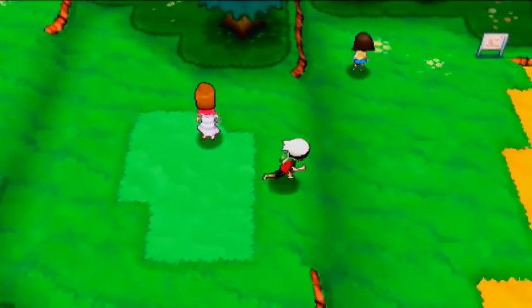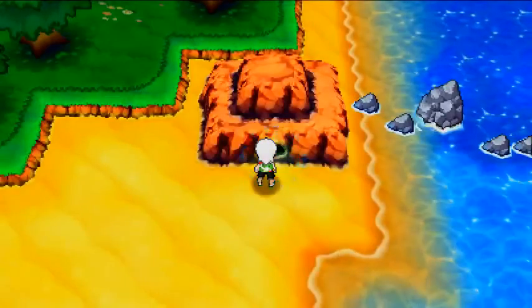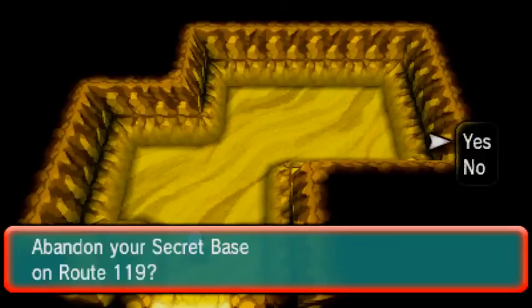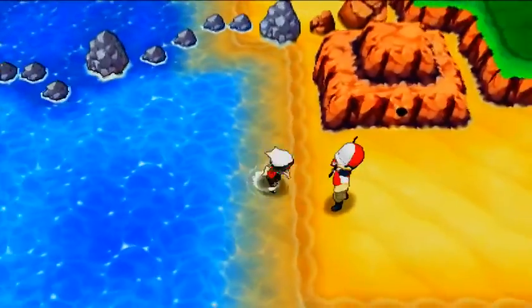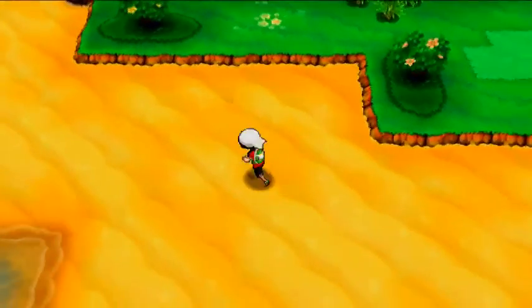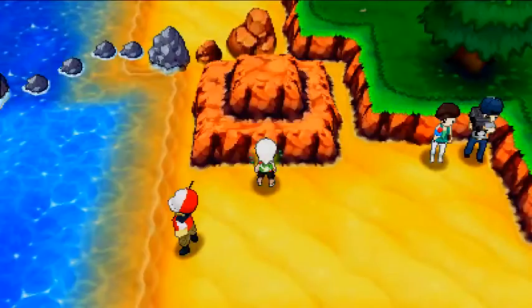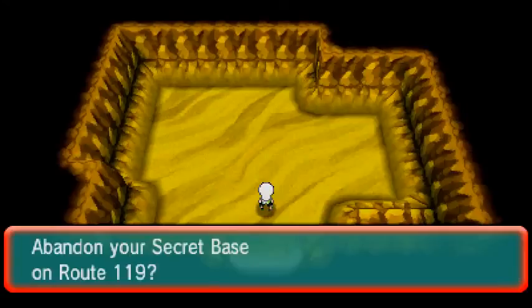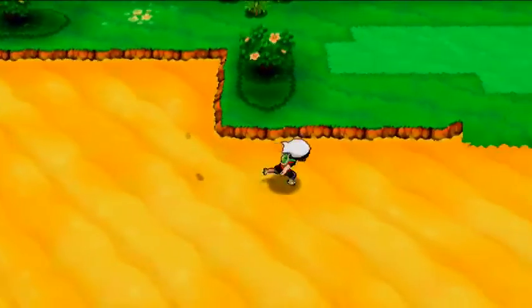On Route 118 there are five secret base locations. The first one is right here — use Secret Power and you discover a small cave. It's a small cave but it works out very well. Here is the second secret base location — use Secret Power to get access to it. It's nice and small but okay for those that like one steady spot. That's our second secret base on Route 118.